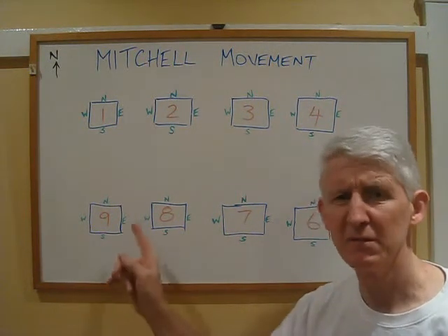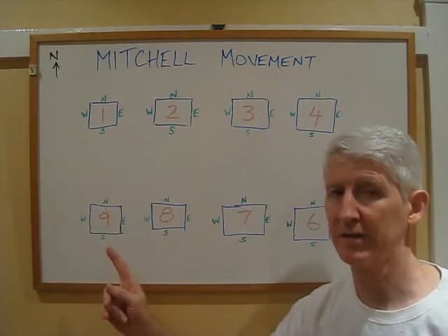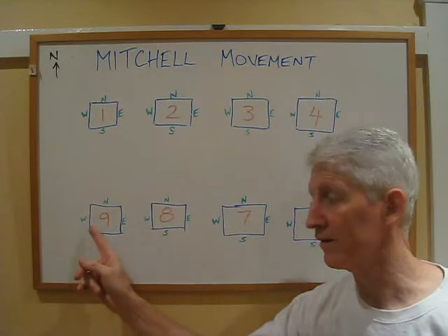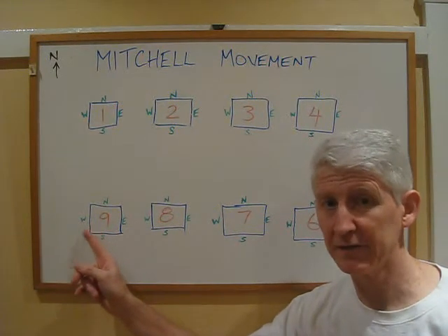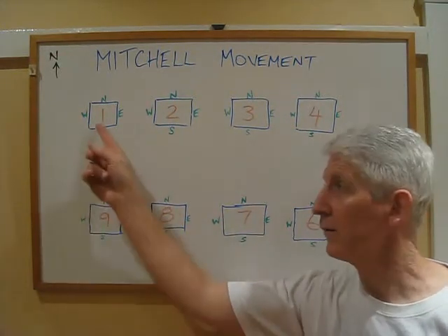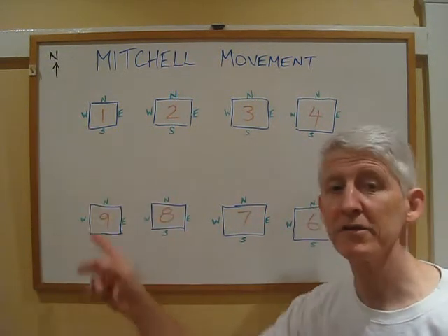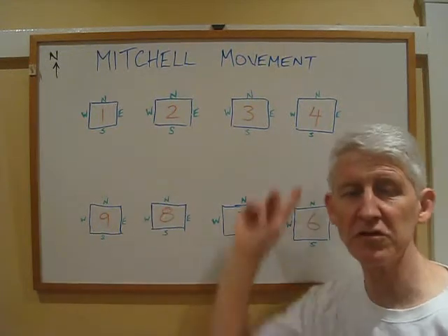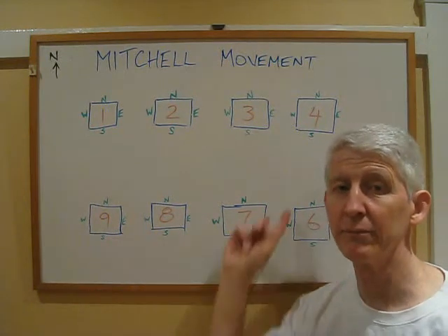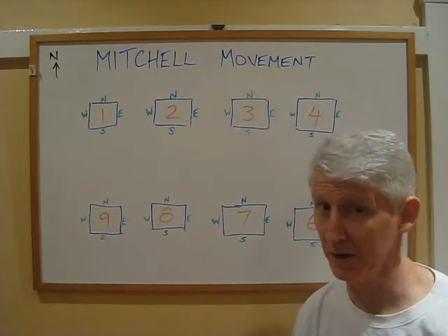Table one is considered to be next to table nine, so the highest number table wraps back around to table one. Players, once they've finished at table nine, move to the next table and go back to table one. Similarly, the boards are passed anti-clockwise — back from table one they go to the highest number table, table nine. It's just as though the tables form a circle, with players going clockwise to the next higher number table and boards generally running anti-clockwise to the next lower number table. That's how we run it in Australia.